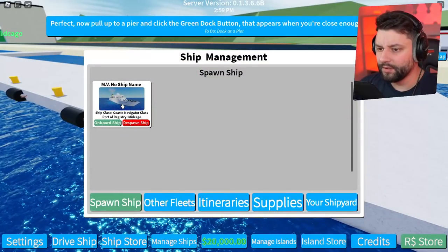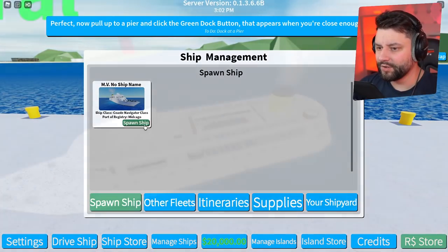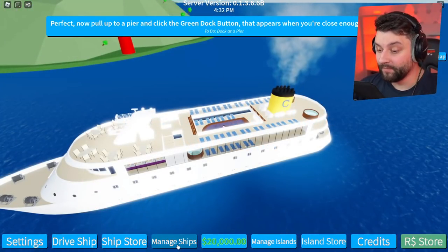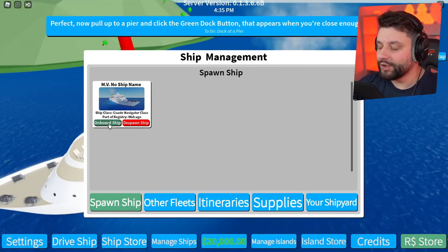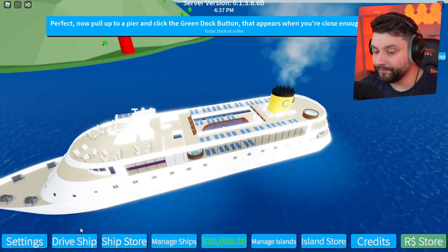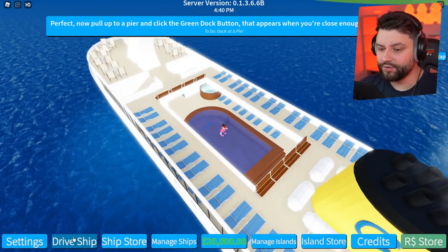Onboard ship — despawn. I'm back here. Spawn. I was doing it completely wrong. You have to go to manage ships, then press get on board ship. I feel so stupid. But now we're on here, I can now drive this ship. Drive ship — is that how it works?